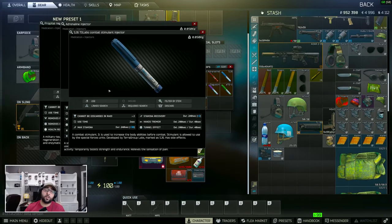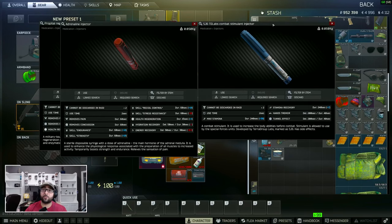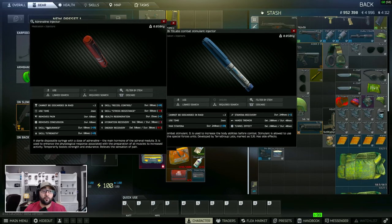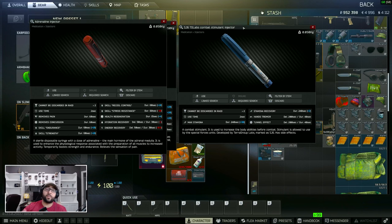Another stim I use is the SJ6. What this does is it gives me +30 max stamina for 240 seconds and stamina recovery +2, so I'll be generating stamina a little bit faster than normal. You can run from one side of the map all the way to the other on about two stamina bars depending on the size. What I'll end up doing is popping the Adrenaline and the SJ6 together so my stamina is regenerating faster, my strength and endurance is boosted, I can handle the weight better, and I can recover stamina to get to extract faster.